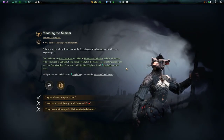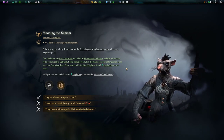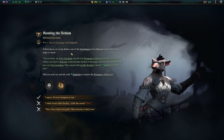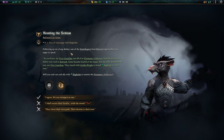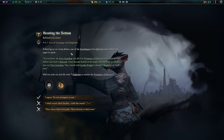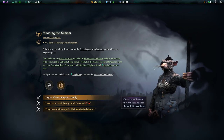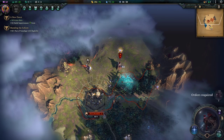We're going to hit that end turn button. I wonder how many rulers there are in this. Mending the Skizum — pact of vassalage with Slaghome. Following up on the long debate, one of the steel shapers from Bulwark approaches you eager to speak: 'As you know, my First Guardian, not all of the Firemane's followers had the wisdom to follow your lead to Bulwark. Some became fearful of the magic that the Elder passed on to you. They stayed with Jerrica Wright to found Slaghome on their own. Will you seek out an ally with Slaghome to reunite the Firemane's followers?' We get race relation and a mystery bonus. Let's do it.